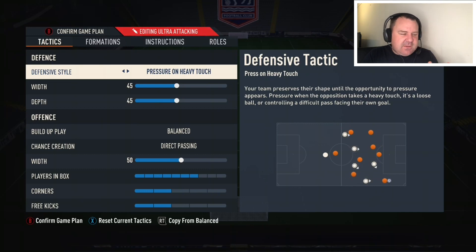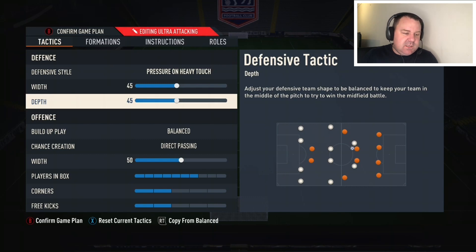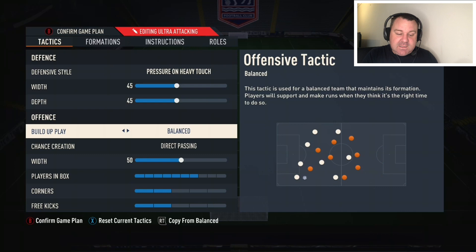Defensive style is press on heavy touch — I've actually found that to be a little bit better this year than last year, though we'll see if that materializes. Width is 45. I still like to push people out wide because they don't really seem comfortable doing that, and if they do, all they really want to do is cut it back so you can be prepared. Defensive depth is set to 45 — deeper than I'd normally go. People are trying a lot of over-the-top through balls, so I've kept it there for now, though that will probably change in the coming months.